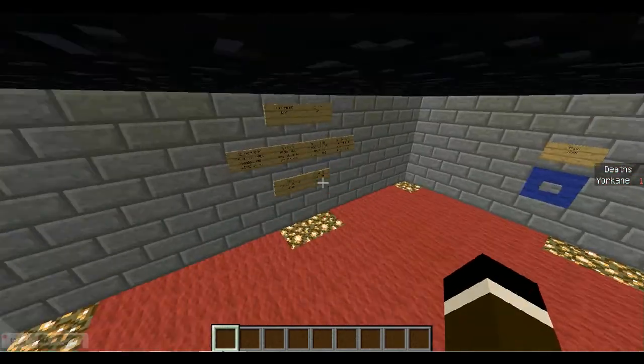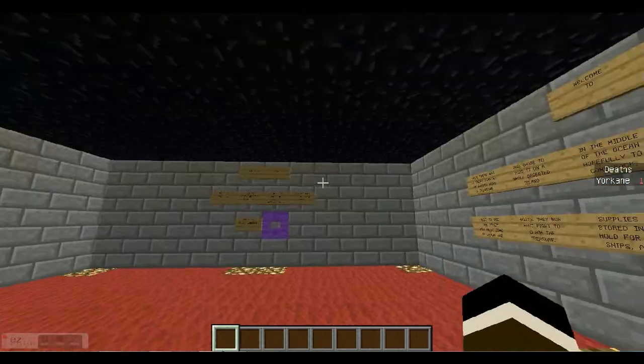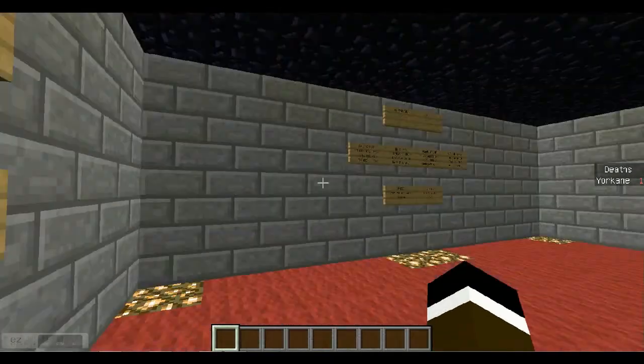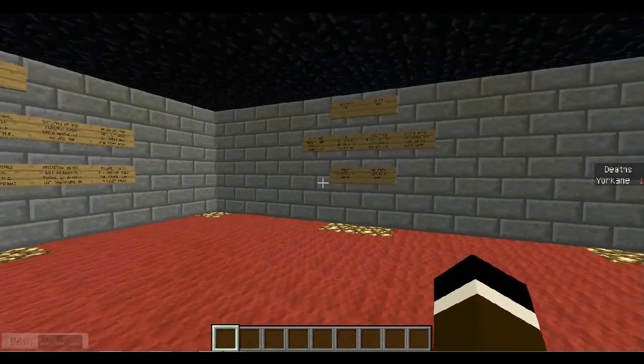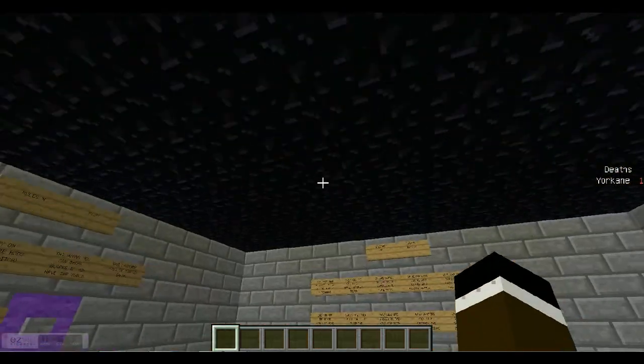I was trying to record one before this but I kind of messed up, so you can ignore that. Three lives — you can see how many deaths each person has so they can't cheat. You don't have to play with the lives system, but it's fun.